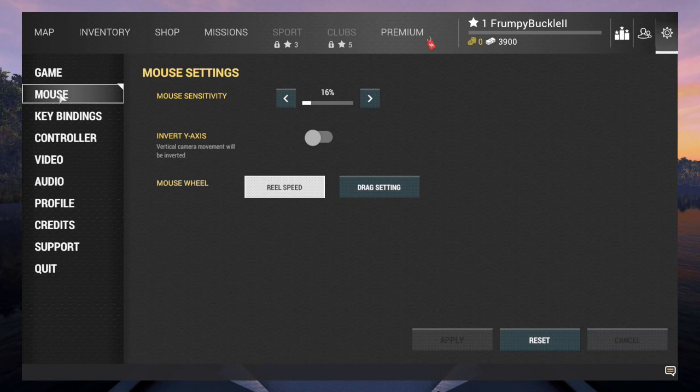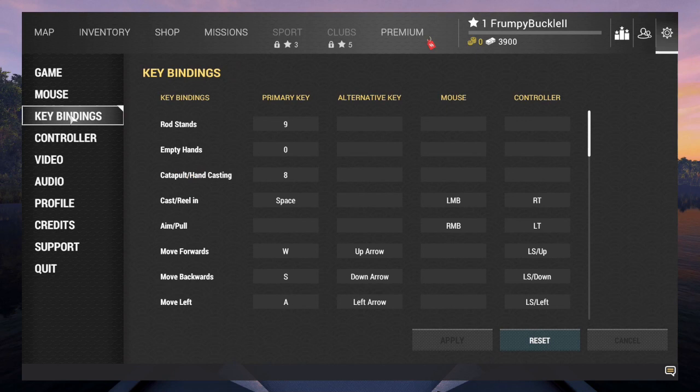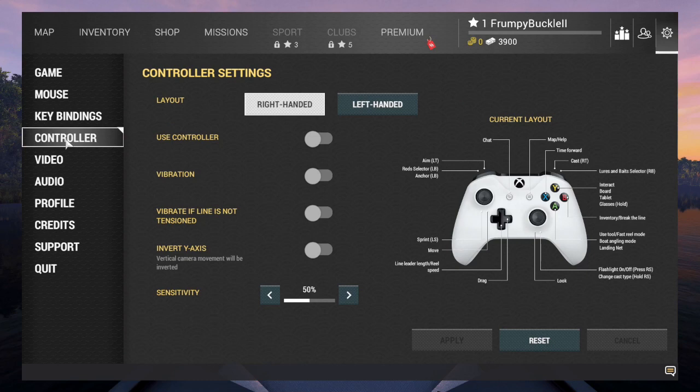You can deal with your mouse here as far as sensitivities go. This is where you can change some key bindings and how they work. There's your controller settings.